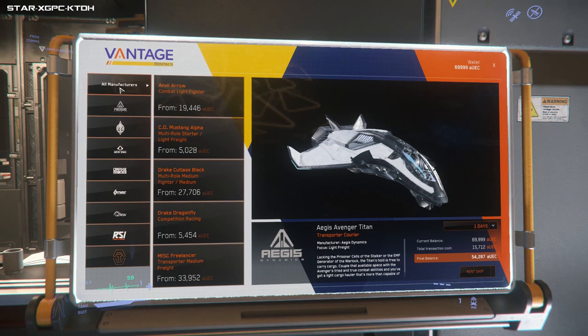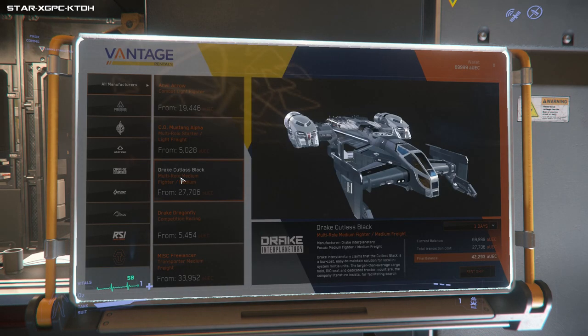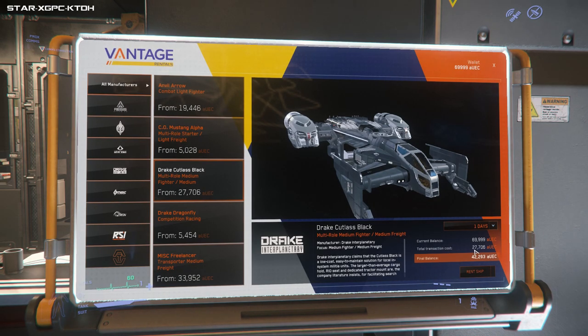So you pick your manufacturer — you've got Aegis, you've got all your different ones. I'm going to go Cutlass Black. I can rent that for one day — that's one whole 24-hour period in real time — for 27,706 UEC, which yes is expensive, but that's a mere couple of hours' work. With 42 grand remaining I could fill the back of that up with traded goods and probably make five grand per trip, roughly a 15-20 minute round trip. You can rent it for one day, three days, or 30 days. After this I'm actually going to rent one to see if it blows up — do you lose it or not?